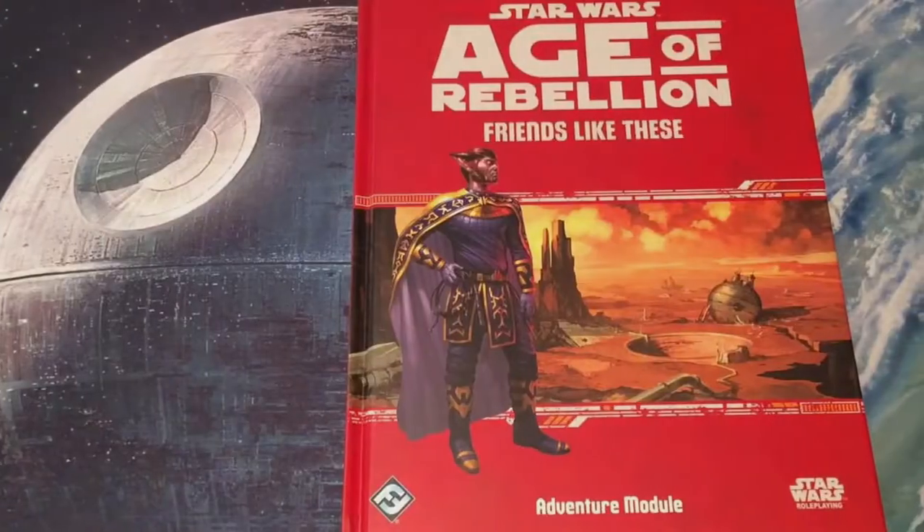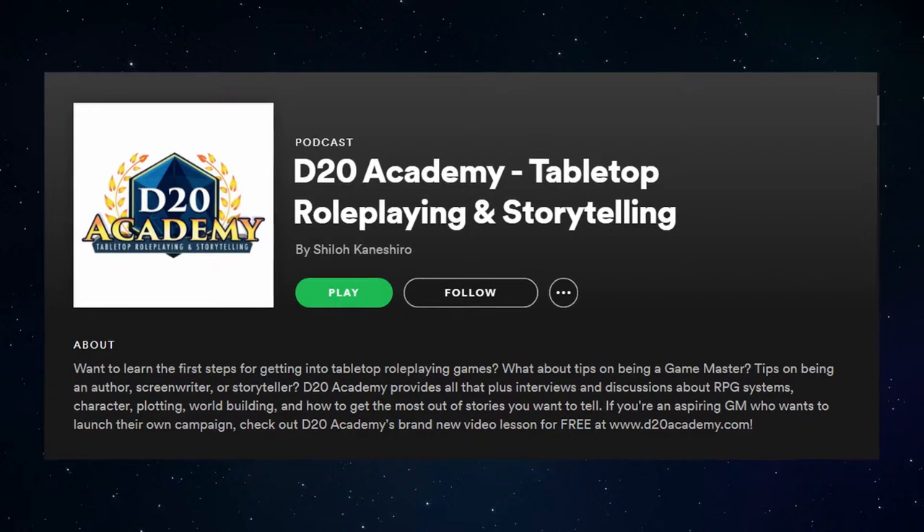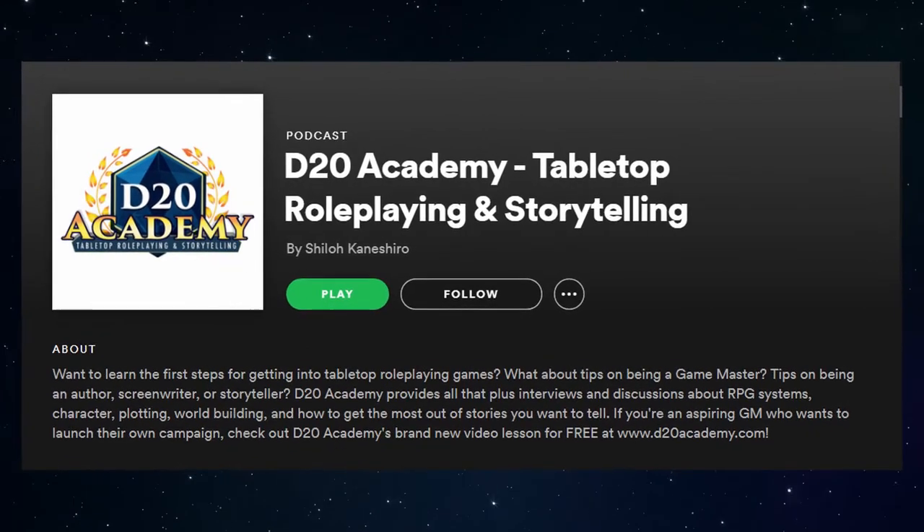In this part we're going to be talking about character creation. In part one, which you can find right now on our YouTube channel, we talked about an overview of the system and the dice mechanics. If you want to see this exciting system in action, look out for our brand new Star Wars actual play series called Friends Like These, which is dropping January 1st, 2021. It's going to be here on YouTube, also on our podcast D20 Academy, on Spotify, Apple, wherever you listen to podcasts.